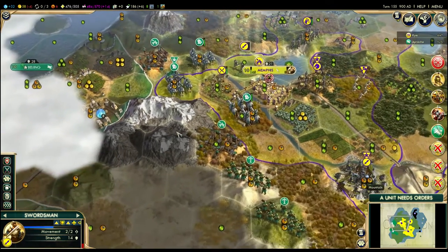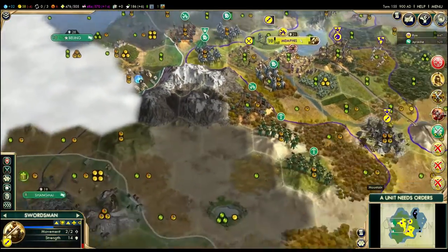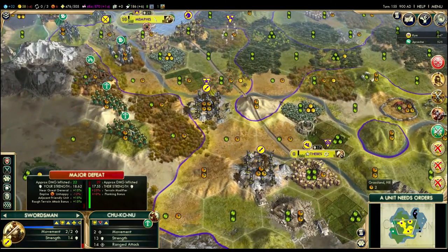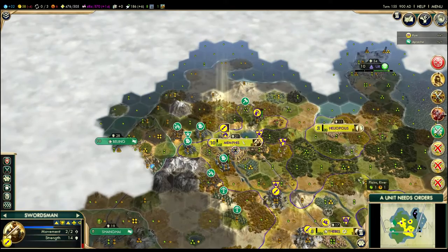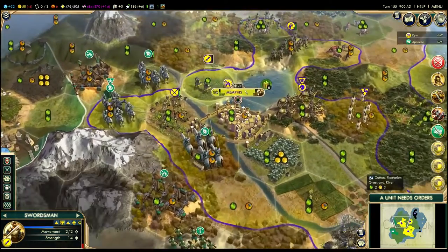He's got more forces than I'd necessarily expected, but I think this is pretty much the extent of his army. So these guys shouldn't be able to shoot in yet. It's interesting he's going after Memphis more so than my pretty much undefended capital. I've just got to do as much damage to his units as possible to prevent him from actually being able to take the city.